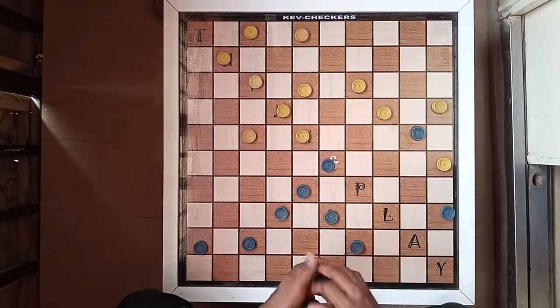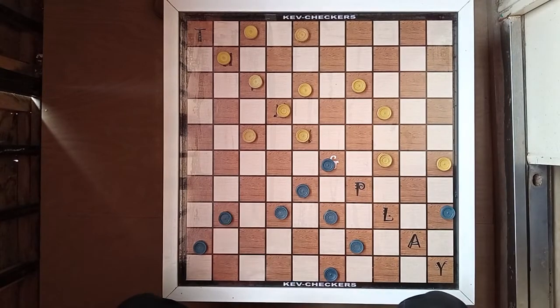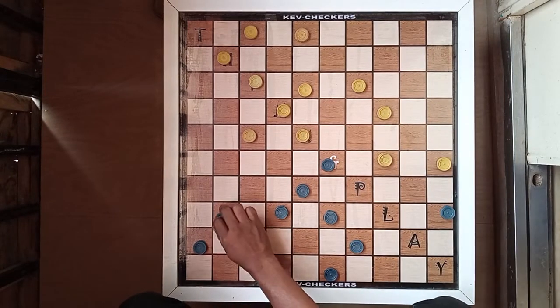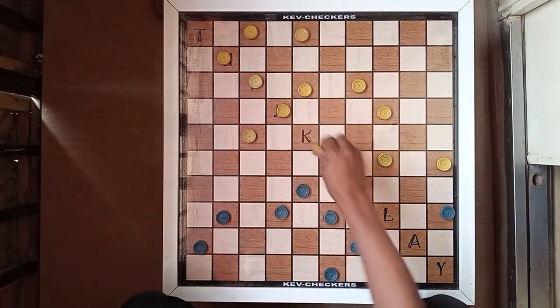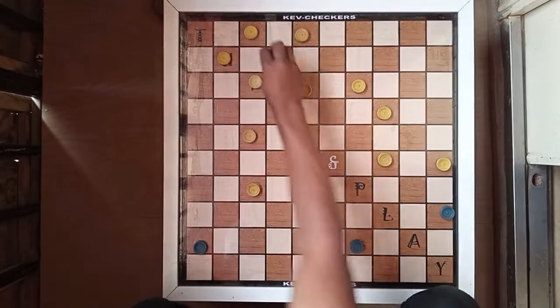Once it captures this, you're going to open this seed. Now if it captures this, what you need to do is to lock in here. Either way, you must lock in here. Now it's going to capture — one, two, three — and you see where you're landing: one, two, three, four.